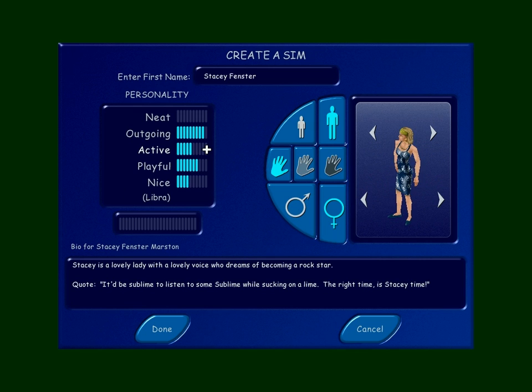And finally, we got a woman. You're going to notice that the women are going to be greatly outnumbered. If you live in SimCity, it's good to be a woman because you have a lot of choices. This is Stacey Fenster — I gave you a pirate earring, Stacey. Arr. She's not very neat, she's very outgoing and playful. Stacey is a lovely lady with a lovely voice who dreams of becoming a rock star. Quote: 'It'd be sublime to listen to some Sublime while sucking on a lime. The right time is Stacey time.'